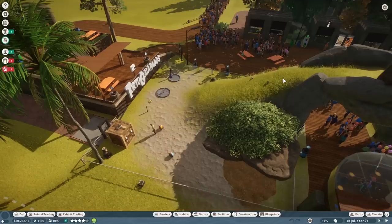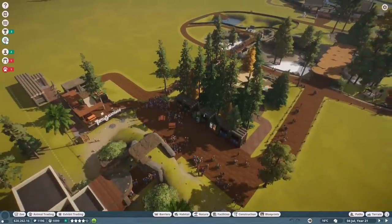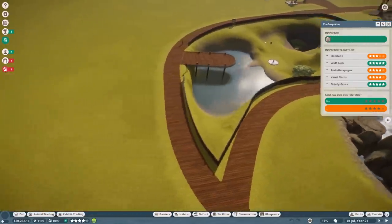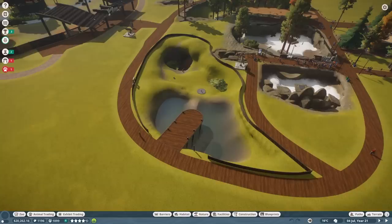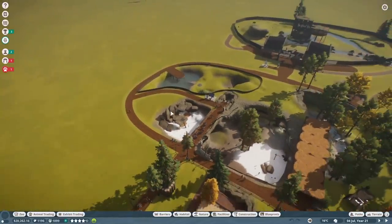Enough talk about previous episodes — let's talk about today's episode. There's a lot to do. I think the first thing we need to do is take care of the Bearded Tapirs exhibit. The inspector has arrived, and many of you rightfully reminded me the inspector is here right now, going to check out Habitat 6. That name is going to change because today we have a name selected for it. We're actually going to kick today's session off with a time lapse, and then there's management stuff to do — I've been meaning to expand Wolf Rock for a while.